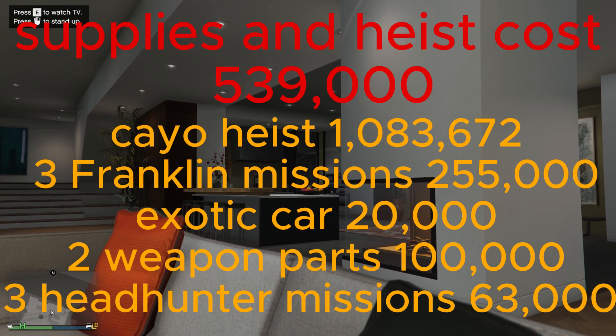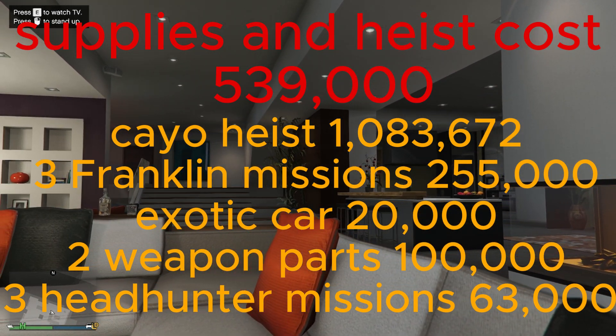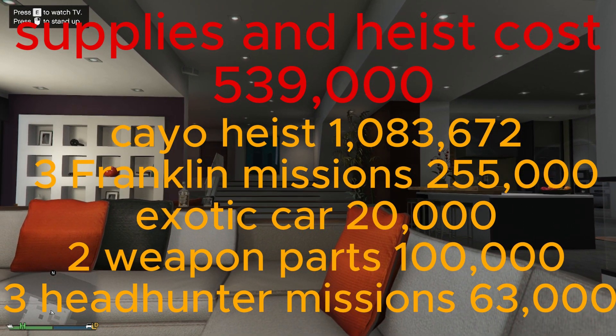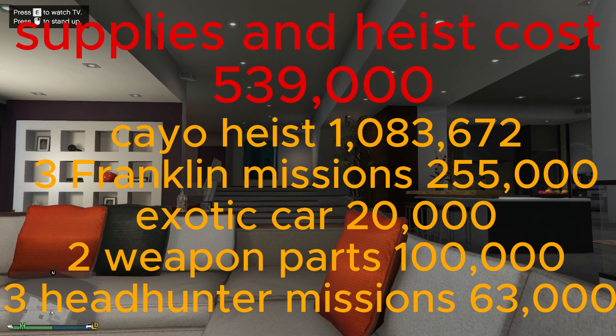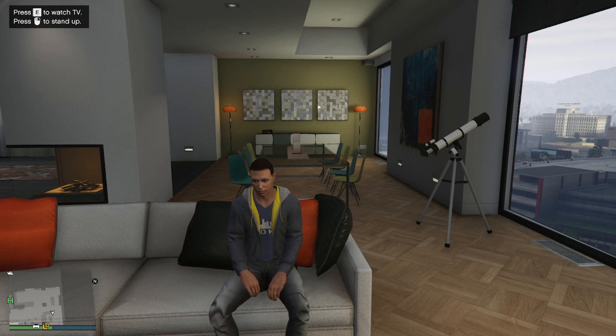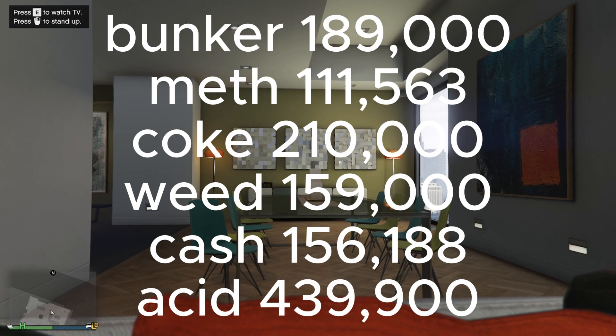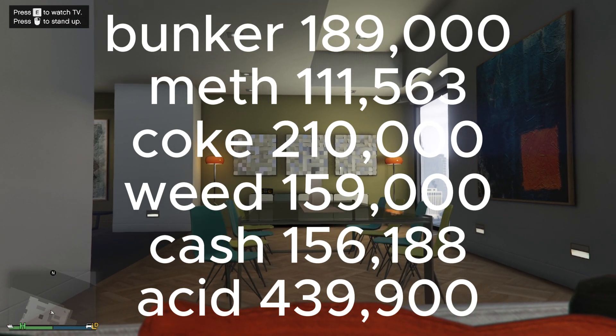If you sell everything in a public session you will be making considerably more money. We spent a total of $435,000 on supplies. For the Cayo Perico Heist setup cost and the fast travel cost, we spent a total of $104,000. That's all the spending we did - a total of $539,000 spent.